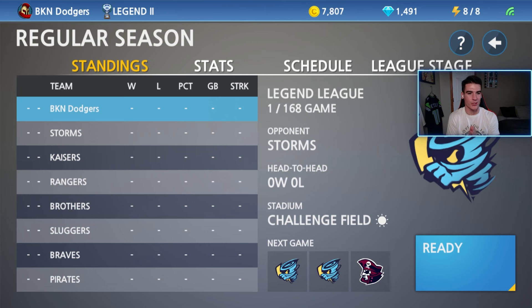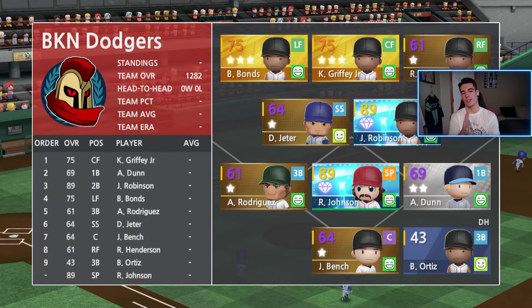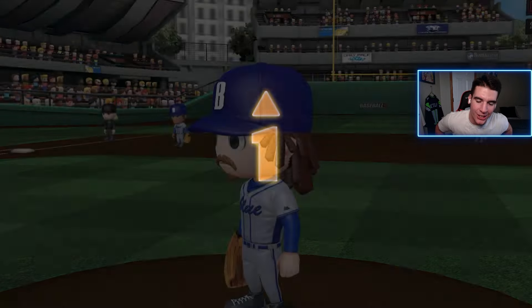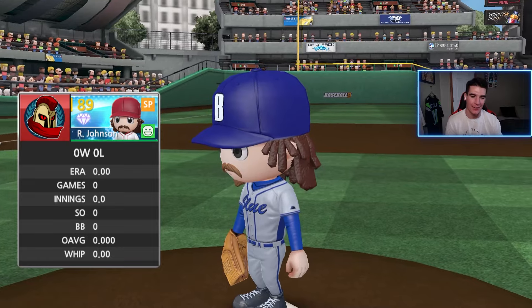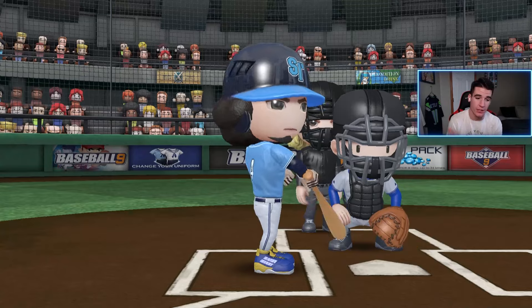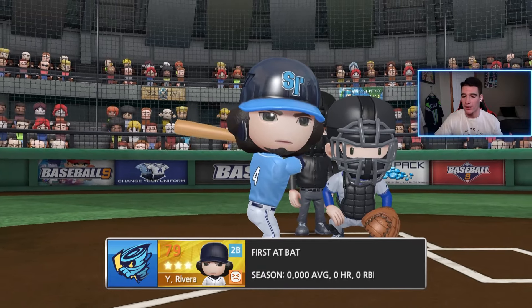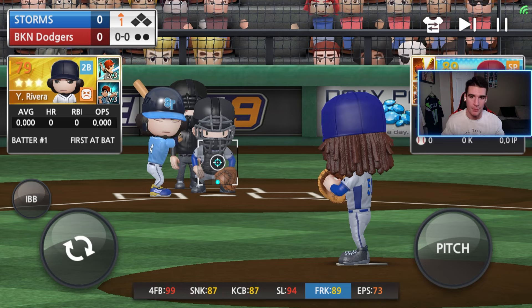To start this video, we're starting the Legend 2 league again against the Storms. Hopefully we can win this game and let's see how Randy Johnson does in his debut. We are facing a gold pitcher. We got Randy Johnson on the mound, we are at home. If he doesn't throw a perfect game with him as a diamond — I know we're in Legend 2 and these guys are a lot better — if I don't throw a perfect game, I'm retiring from Baseball 9.